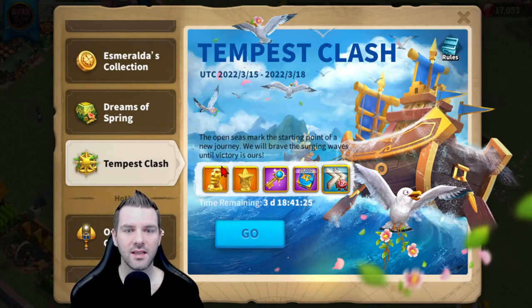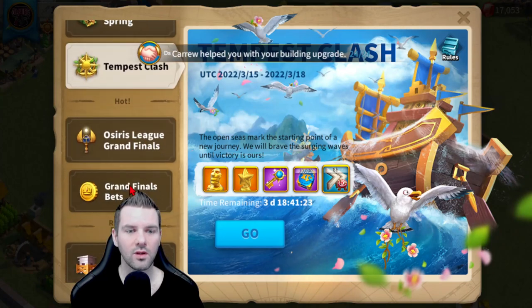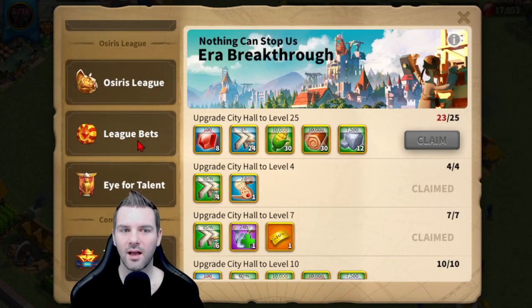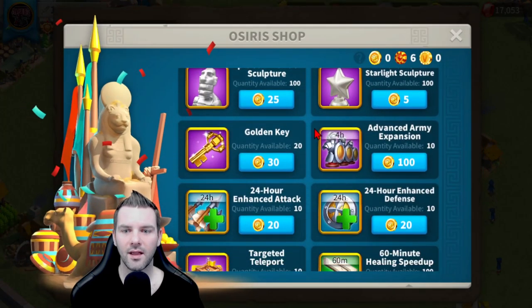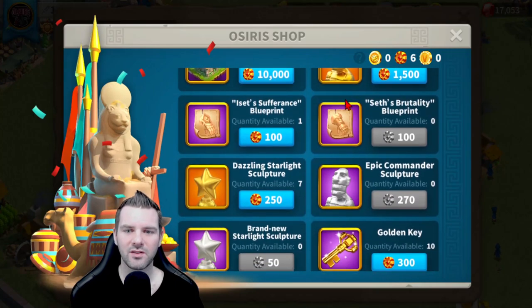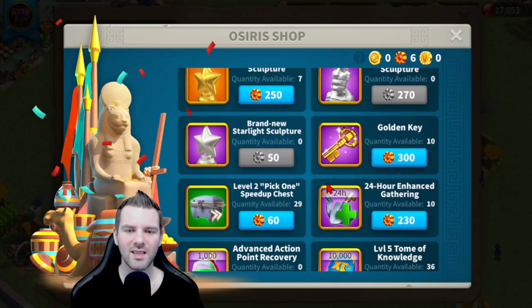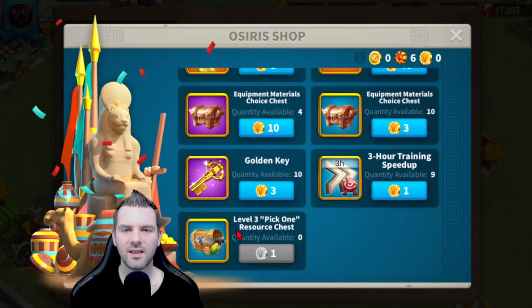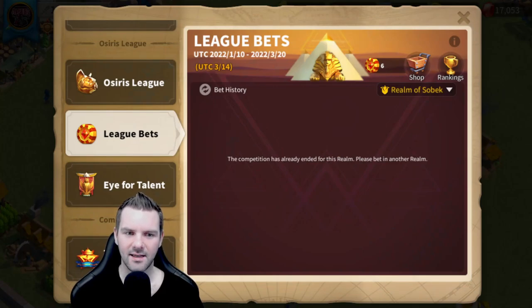These events are what I really take advantage of — getting all of these rewards is very important. Tempest Clash just came out today and I'll 100% be doing that, getting as many rewards as possible. The League shop I bought as much as I possibly could; I didn't get all the legendary commander sculptures, but I was able to buy other things, especially action points. I used that shop to the best of my ability to bump up this account.